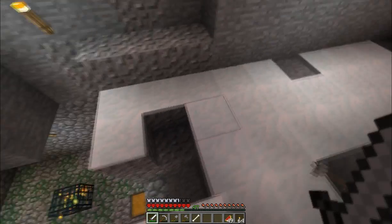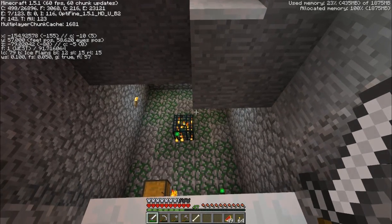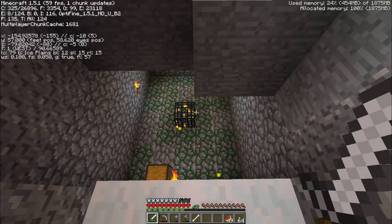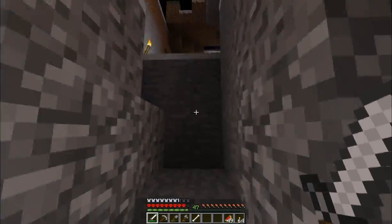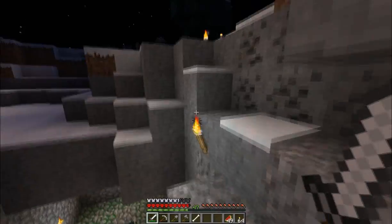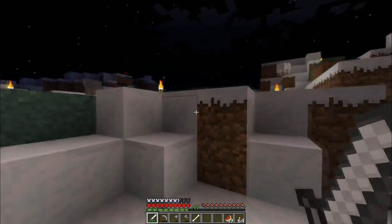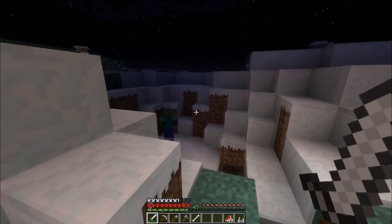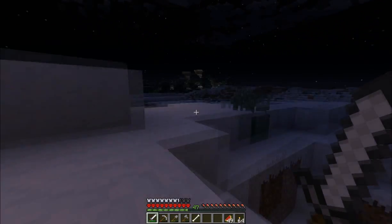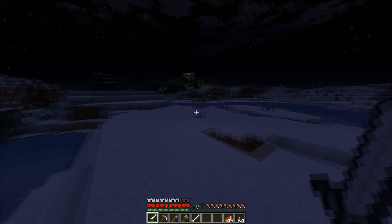Over here are the coordinates if you want to look at those. There's a zombie spawner — that's pretty cool, not super exciting though. It is neat because I didn't have to dig this out; this is actually open to the sky, so when you walk around over here you'll just find it. It's neat to find spawners that are that close to the surface — usually they're in a really inconvenient location, like near bedrock. It's just annoying.